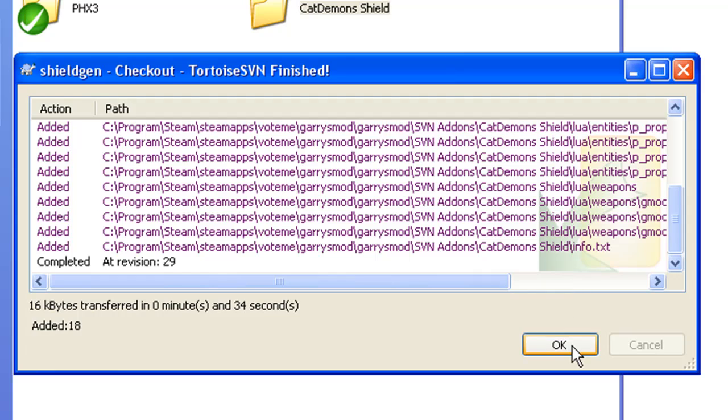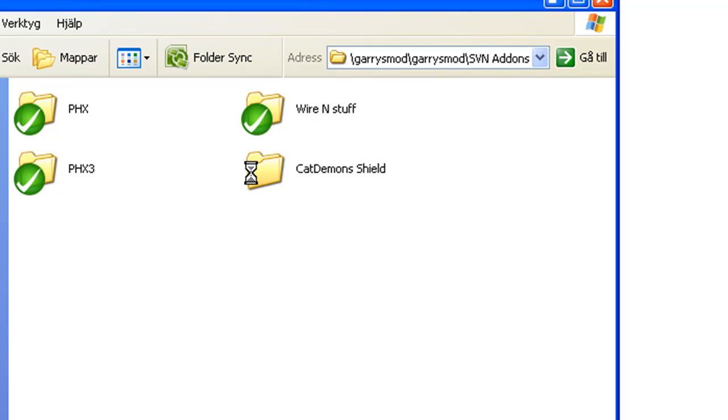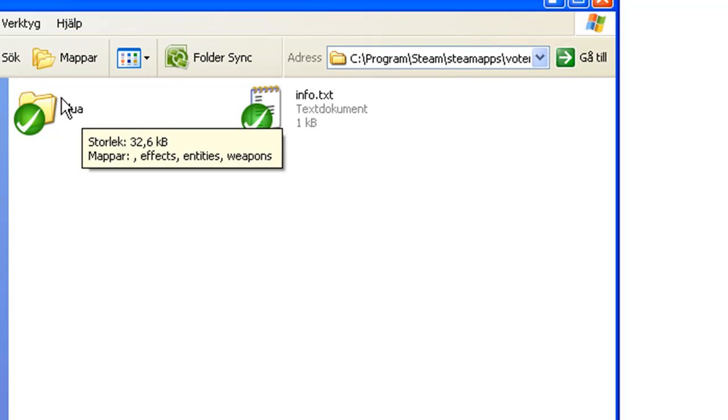Hit Done. You will see that a green checkmark symbol will come up on the folder. That means it's checked in and you have SVN linked it.